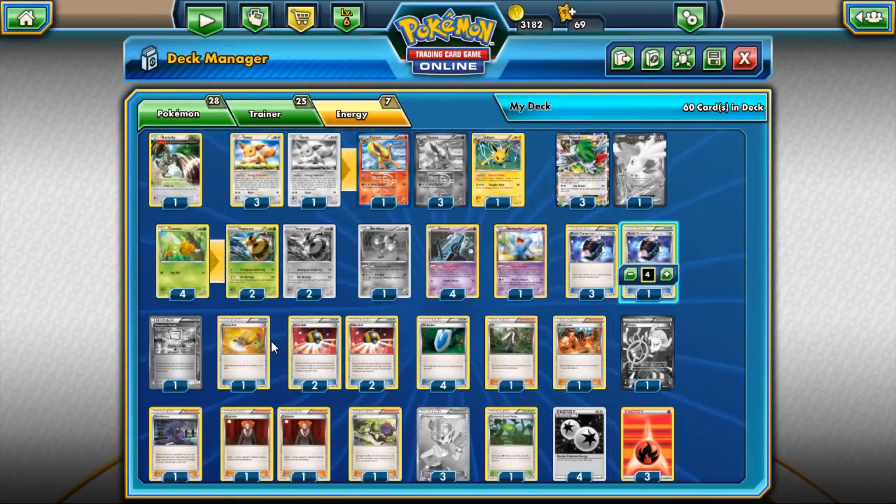What is up guys? This is Braden Brake and I have a special interview for you today. Today I'm going to be interviewing Grafton Roll who took 12th place at Georgia Regionals. He ran the Vespiquen, Flareon, Jolteon deck and it's really good — he did a great job with it.